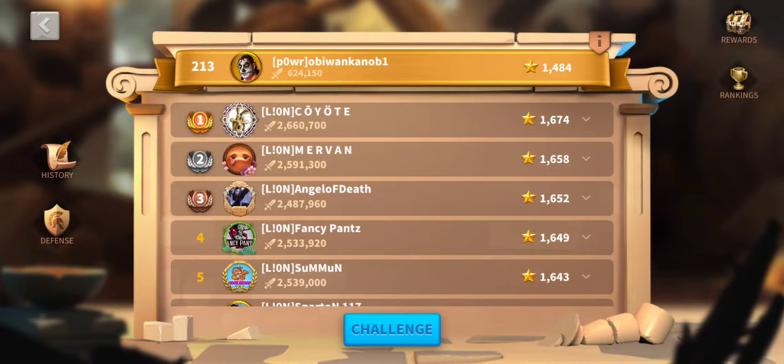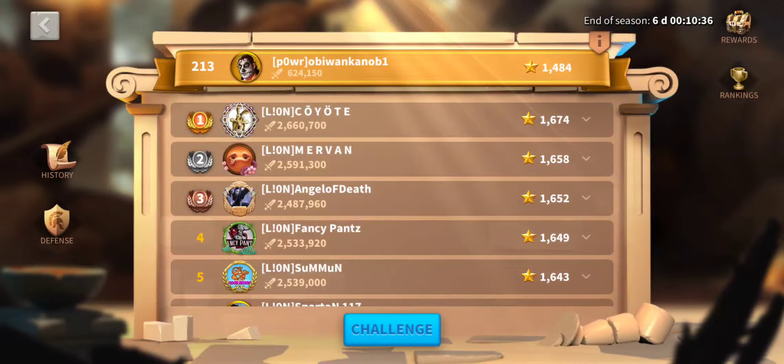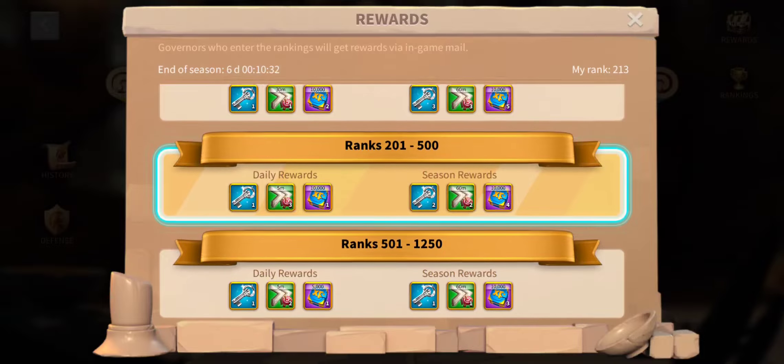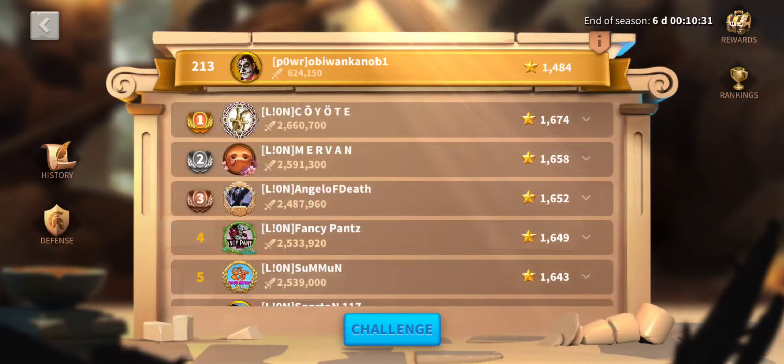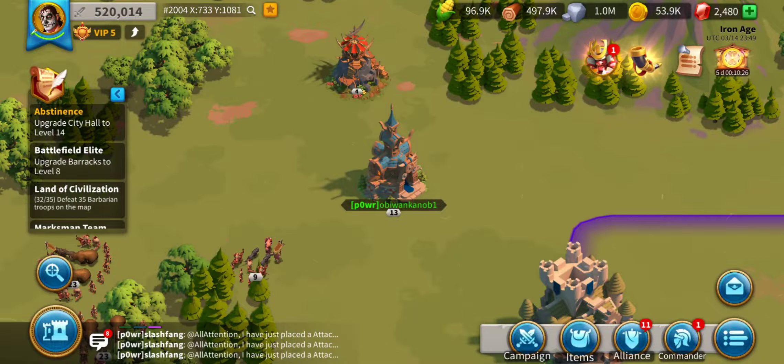So this is a campaign event which is just Sunset Canyon - basically every day I get rank rewards for both my accounts, and then every week I get season rewards that are usually about double the efficiency, double the value.